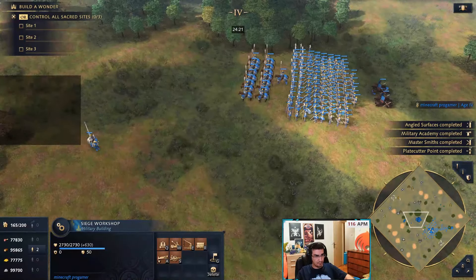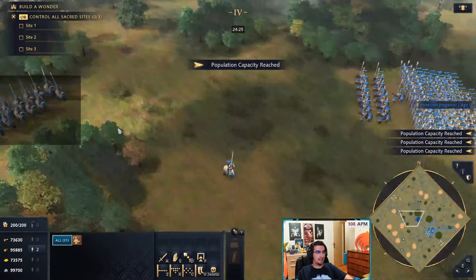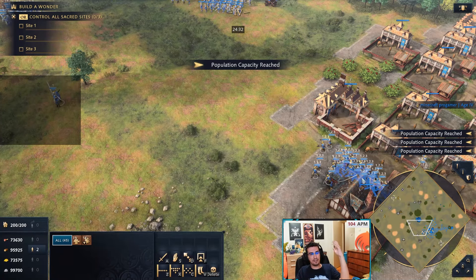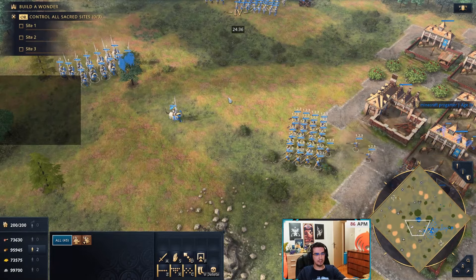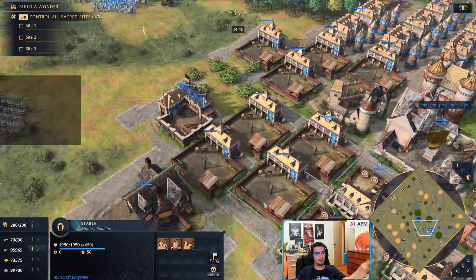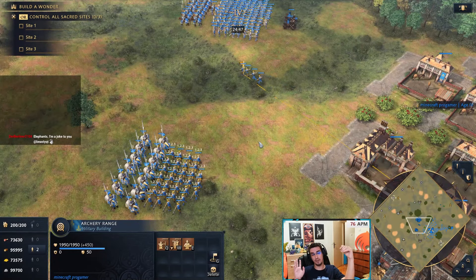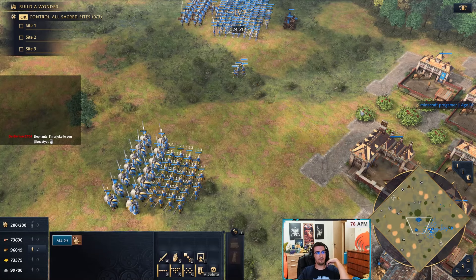Usually when you hit imperial, unless you're playing nomad or something, you won't have enough gold to support both units because they're very expensive. Knights are 140 food and 100 gold; hand cannoneers are 120 food and 120 gold. So you need around 40-50 farms plus traders to sustain this kind of production.